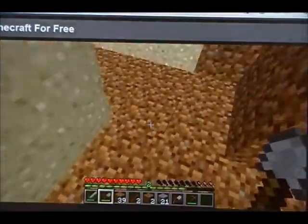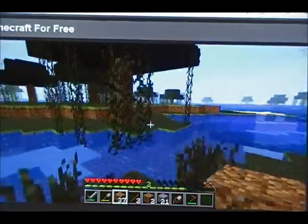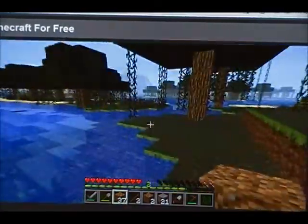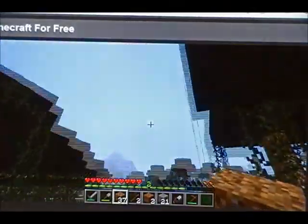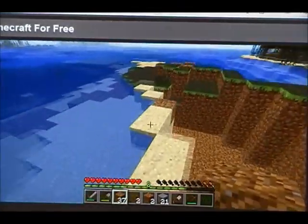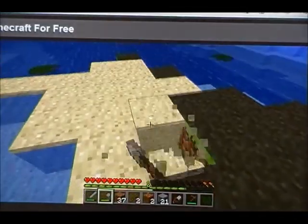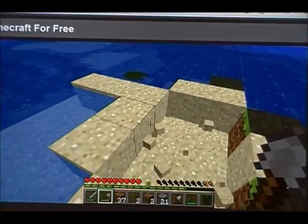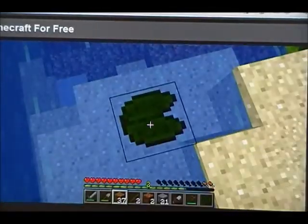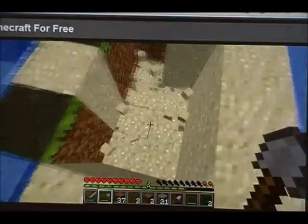Just basically getting things that I kind of want and would be helpful to have, as we're slowly progressing through the game. And it appears that the sun is going down — I can't actually see it, but we'll just gather this a little bit over here. I could use these lily pads, by the way, because if you're ever on water, you can make a bridge out of lily pads — it's probably something I'll do.